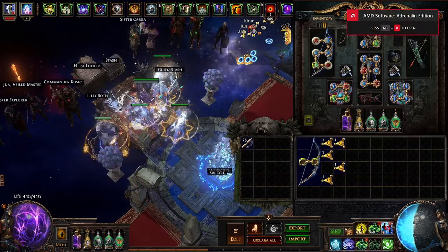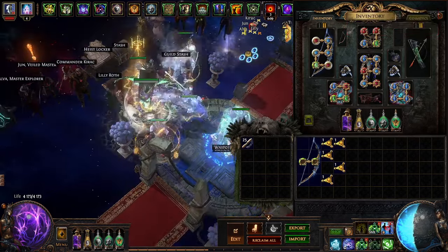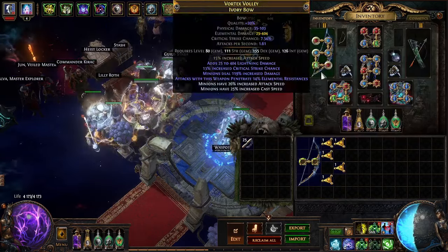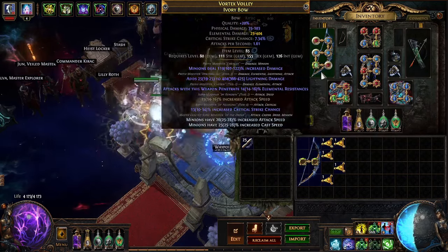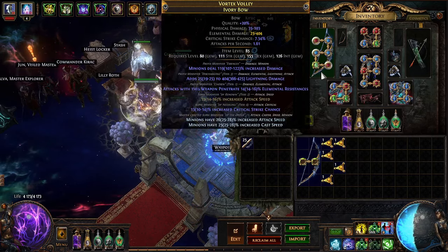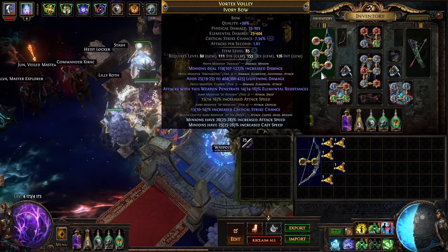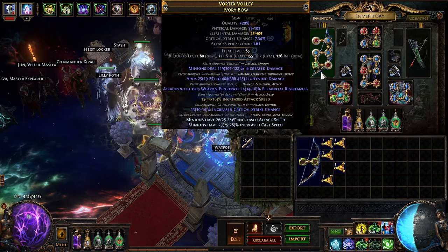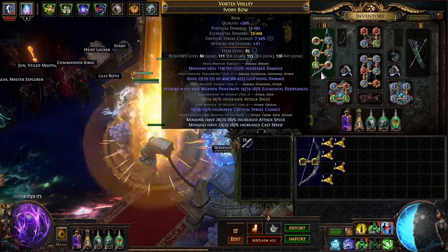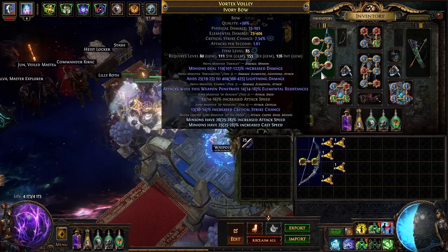Welcome back, we're going to continue where we left off. Quick brief breakdown: we're going to attempt to craft a better bow. Some of these areas are tier threes, tier twos, and tier sixes, so we're going to try and make a similar bow but with higher tier modifiers. We're going to perfect fossil it, get better quality, enhance it, and then spam deafening essences of fear to hit tier one lightning and an open prefix.